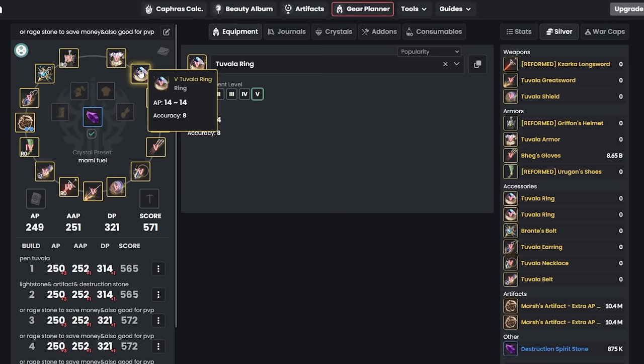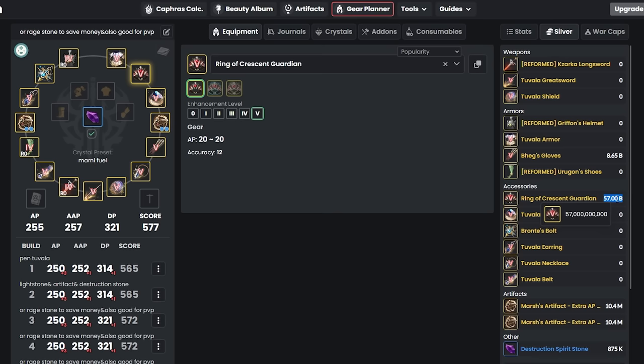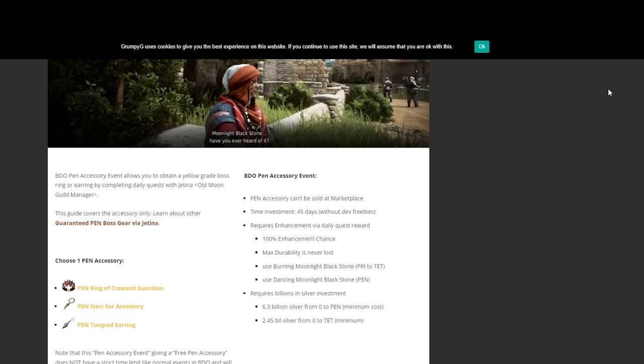After Bronte's Bolt and the Morning Light quest, work on rings. Do the Jetina Crescent Ring quest — Google 'Jetina pen accessory.' You grind daily to earn powder, crafting Ring of Crescent Guardian up to Pen. It costs roughly 15 billion silver total and takes about 45 days of grinding. Pen Ring of Crescent Guardian has more AP than Narc and Tungra rings, so it's worth pursuing.